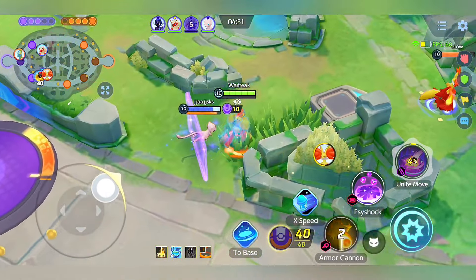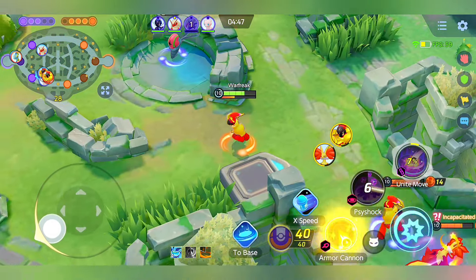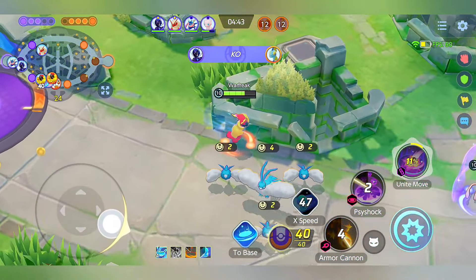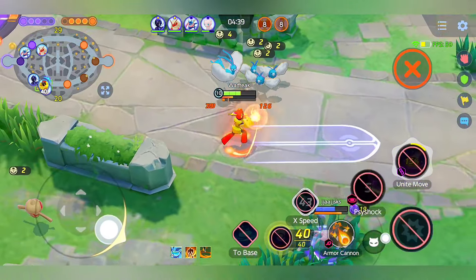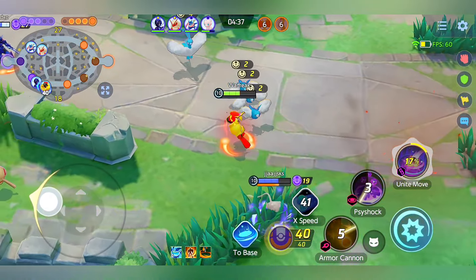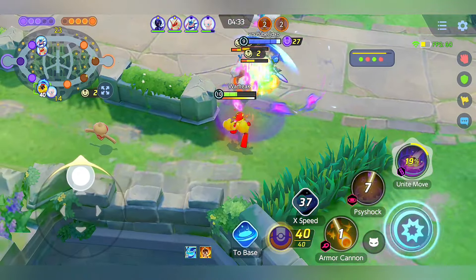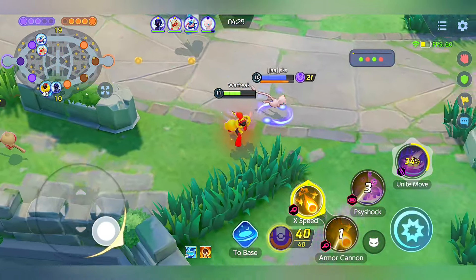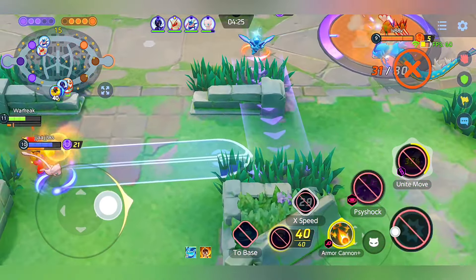Here I'm using my unite move as a defense mechanism to help my ally. The release is very very long — that's the problem of this Pokemon. Also at level 10 the Armor Cannon range is too short, but once you reach level 11 the Armor Cannon has super range. This is a test server so many people quit.